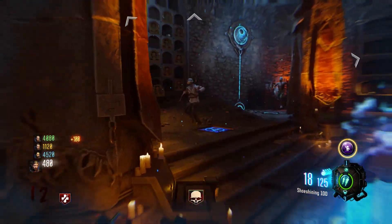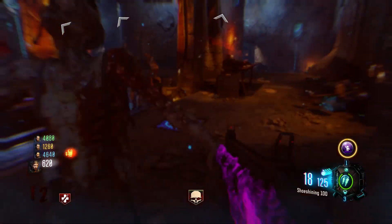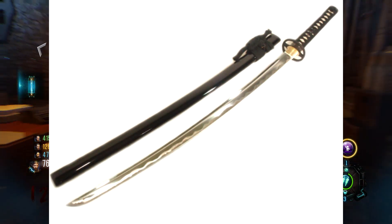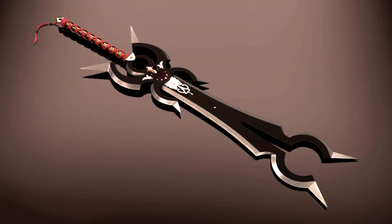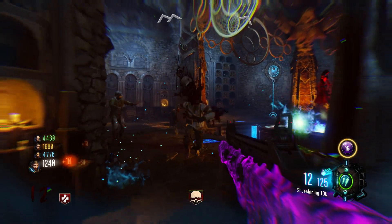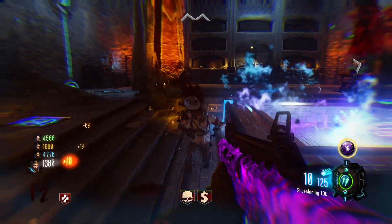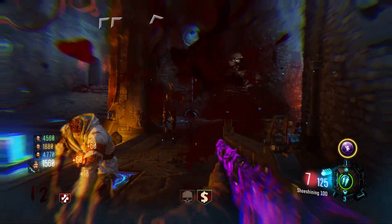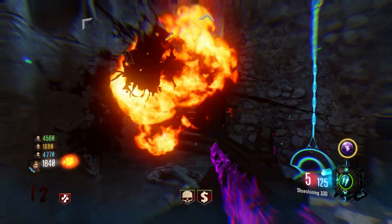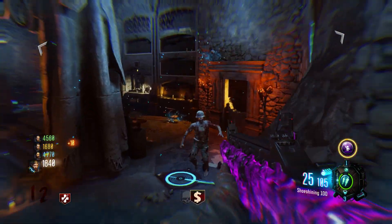Moving on to the wonder weapon — as of yet it's not clear on how you obtain this — but essentially this will be a samurai sword, and when you pack-a-punch it, it will be called the Masami. This is going to be a massive sword tied to Takeo, based around Japanese culture. It appears from all the hints we've seen in the trailers that his samurai sword, or katana, will be coming to the game within the DLC 2 map pack.